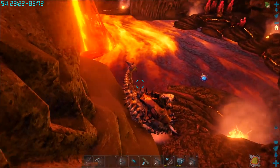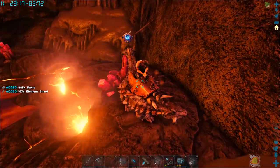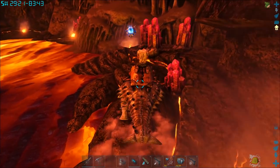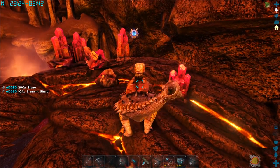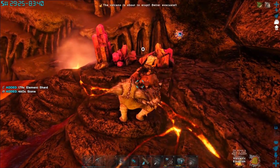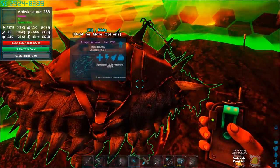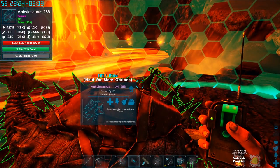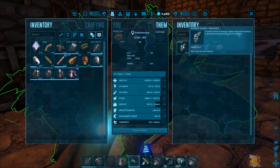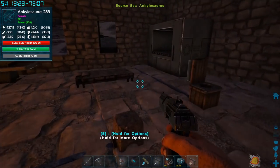We have no shortage of stone, so I've been throwing it away. With these last remaining element shards from this little pit I think we're gonna have plenty of element to do everything we need. Getting about 80 to 100 per shard — that's not bad. It's about to erupt — time to go, time to go! Let's go anklo, let's go baby! We made it! Oh my gosh, almost 3,500 shards — that's awesome.